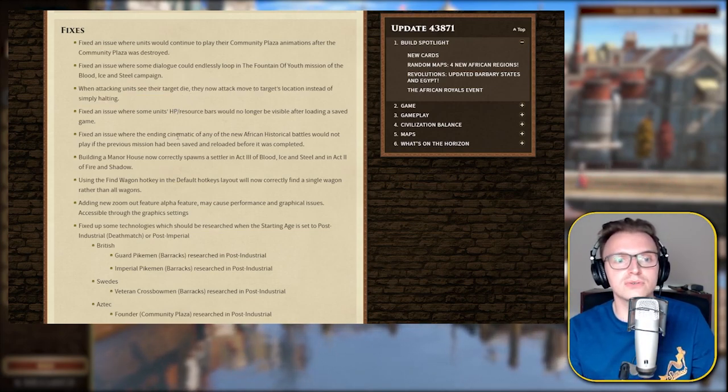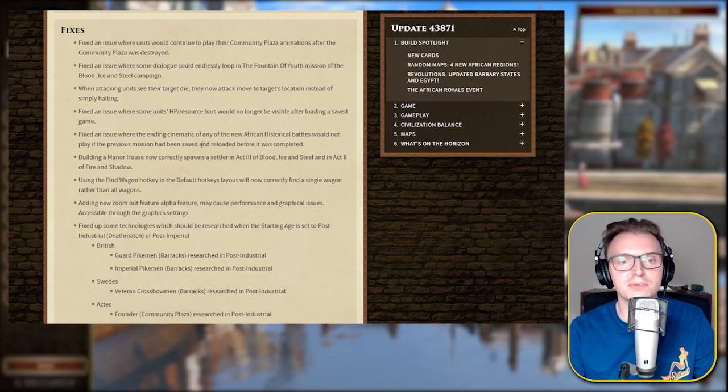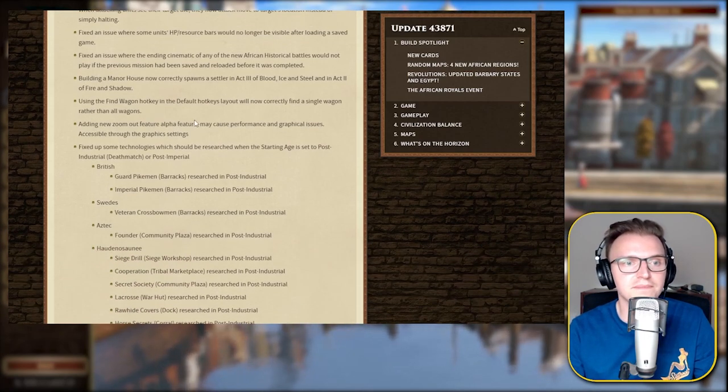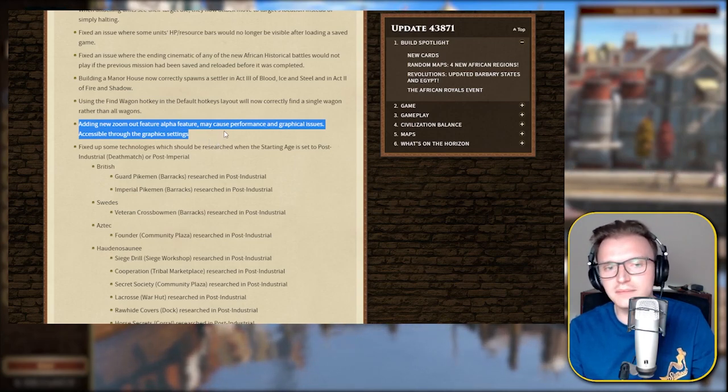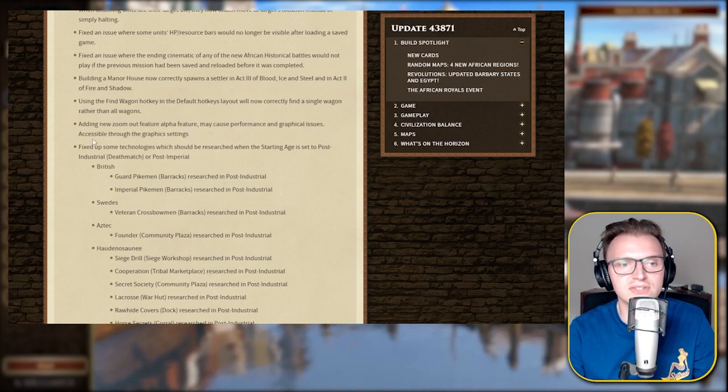Fixed an issue where some units' HP or resource bars would no longer be visible after loading a saved game. Adding a new zoom out feature — alpha feature, may cause performance and graphical issues, accessible through the graphics settings. I don't know if that's actually going to be for proper games — I thought this was only applicable to saved games like replays, so we'll have a look at that.